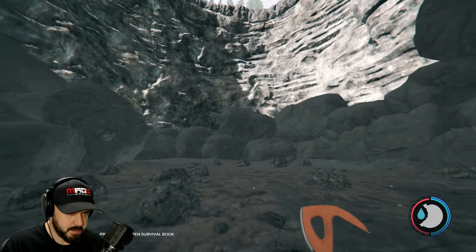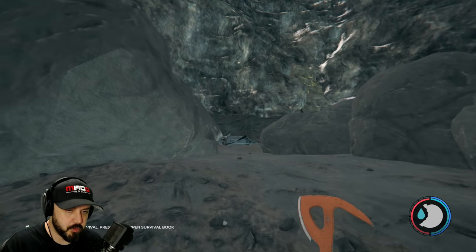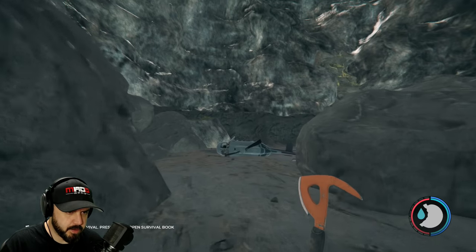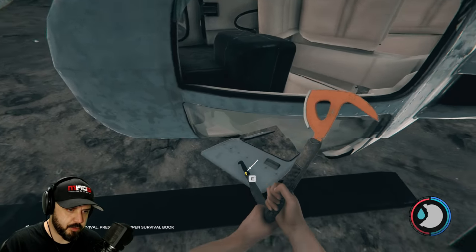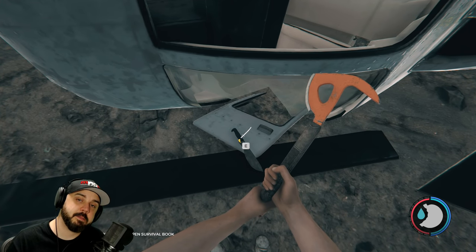On the other side of that door is the great butthole. Here we are at the very bottom of the butthole. Down here there's going to be quite a few cannibals and a couple potato fuckers. You want to walk left and you're going to see a downed helicopter — right inside the driver's side window of that helicopter is the machete. Pretty simple, right?